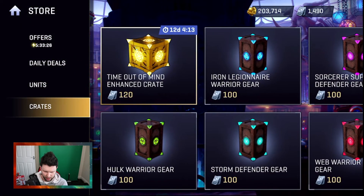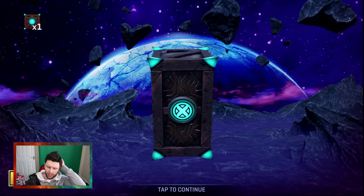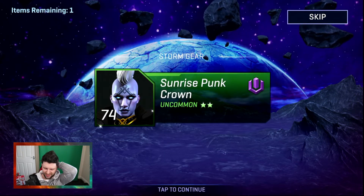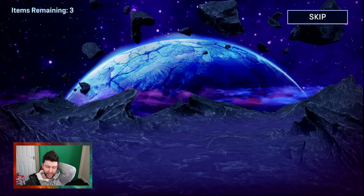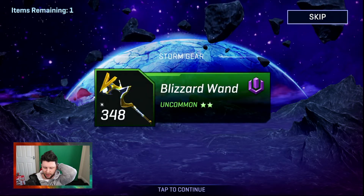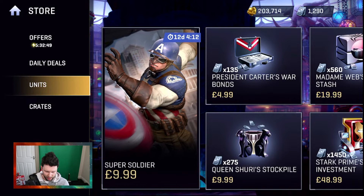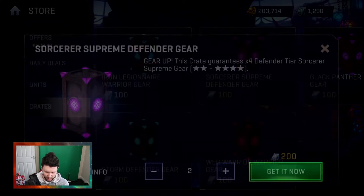I'm now going to switch over to Storm — going to go in hot with two. Come on, give me a rare or upwards staff or blizzard wand. I can't fault my epic luck to begin with; that was pretty insane to pick up that epic piece of gear right off the bat. That's not great, that's not what I want to see. Let's go back to two — let's stick with Storm.